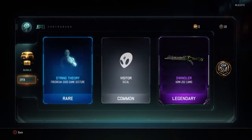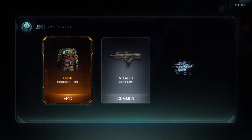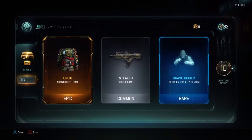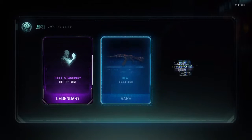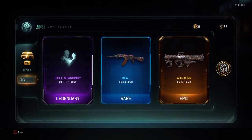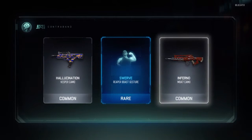Legendary! Yes, legendary — swingler, awesome. The KRM T6, great 262 camo. I had that camo at level 44, so that camo is quite nice. It's an animated camo — oh yeah, nice! Grave digger fire break, the rain gesture. And we got the druid nomad body — I think that's how you pronounce it, druid. Legendary and epic — come on, yes! Rainbow, war torn, heat camo, still standing battery taunt — great, awesome!